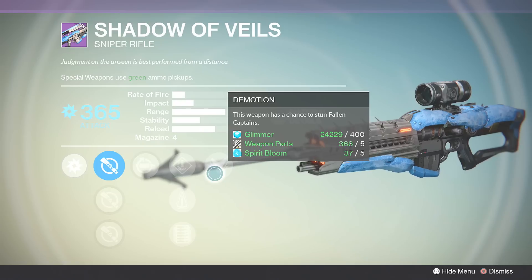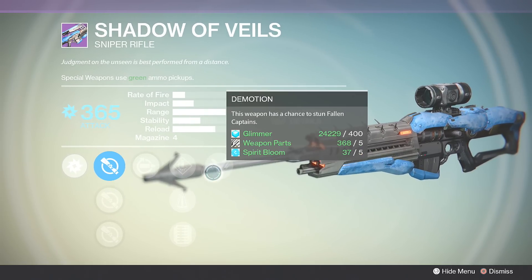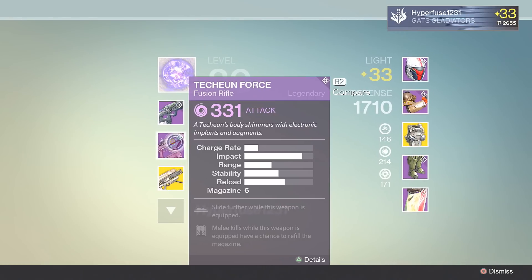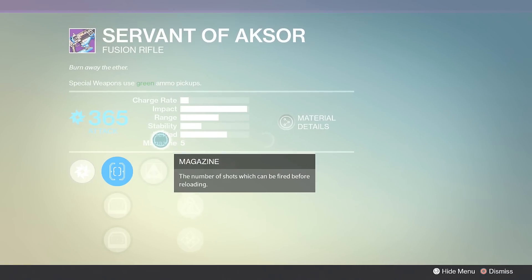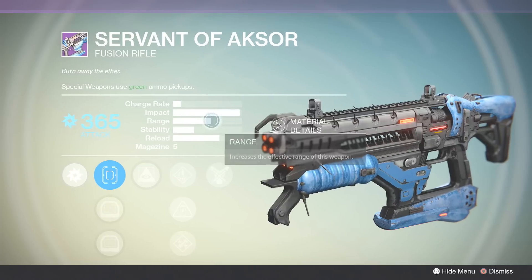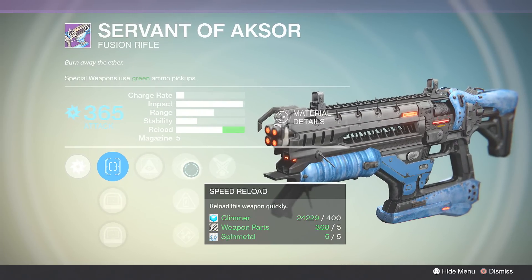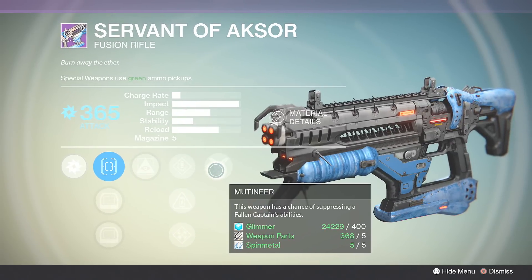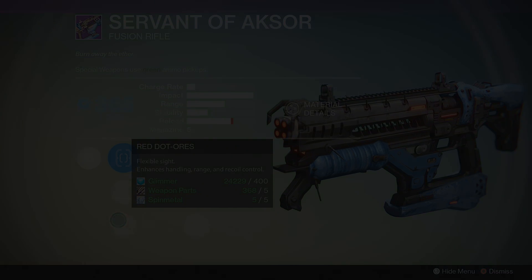He actually ended up getting the Titan helmet as well on his first roll. We both rolled together and he ended up getting Intellect on his with a great stat roll, so I was pretty jealous of that. Finally, my buddy Hyperfuse also got the Servant of Axe Fusion Rifle. So yeah, that is about it for the video guys. I hope you enjoyed — drop me a like if you did, subscribe for more daily Destiny content, and as always, Kuch out.